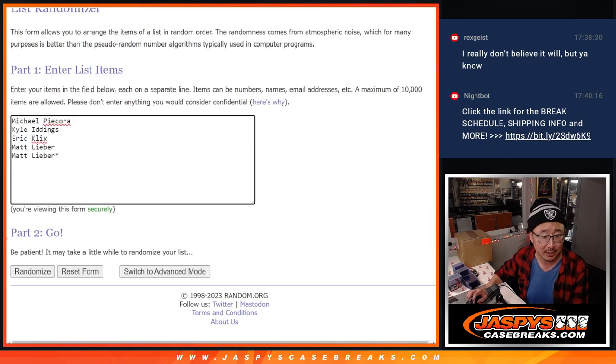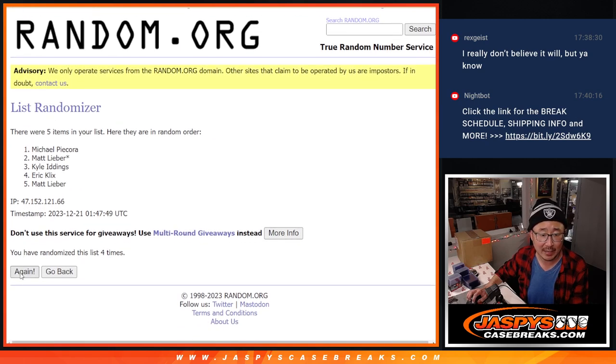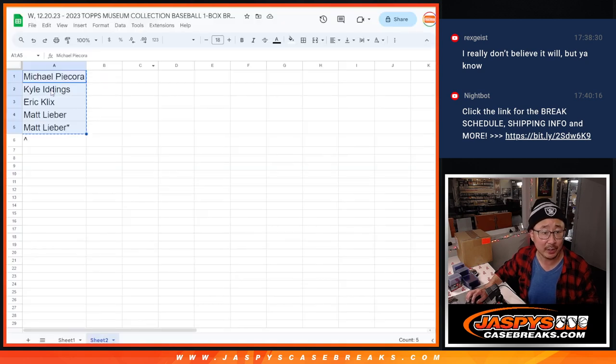Five into three, eight times — one, two, three, four, five, six, seven, and eight final time. Eric clicks. Congrats to you — an extra spot after eight going your way.